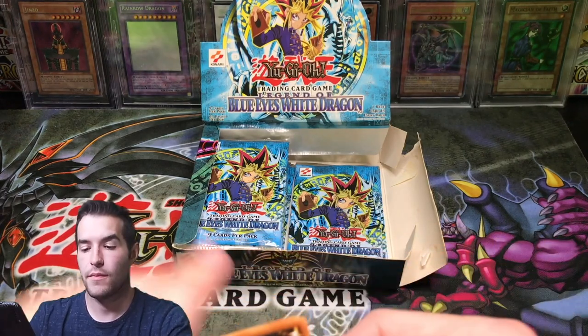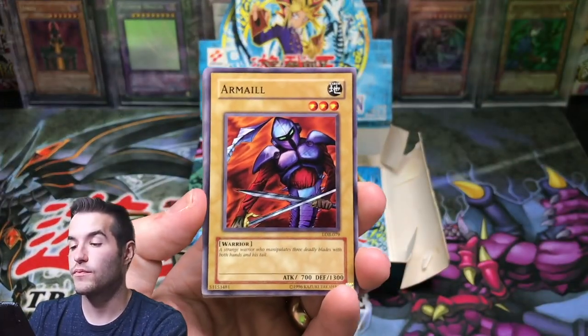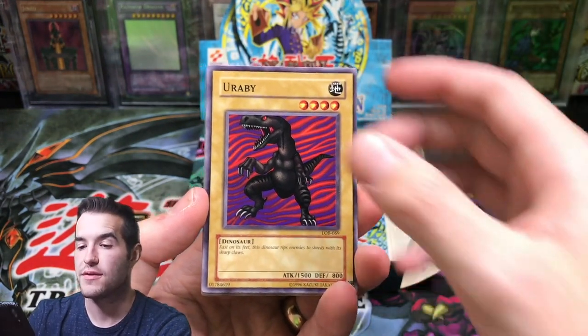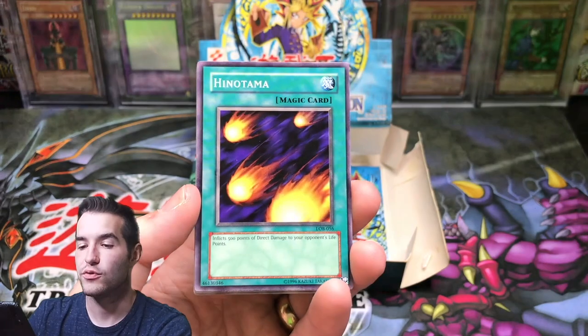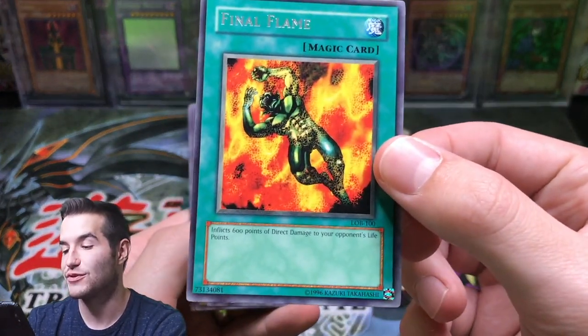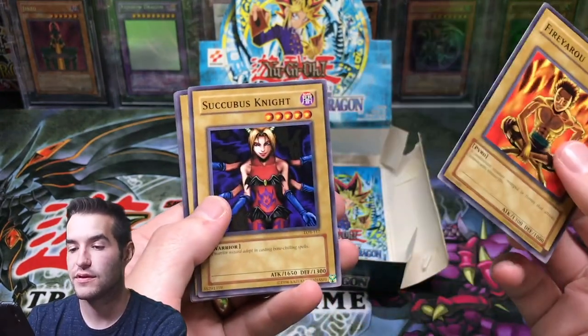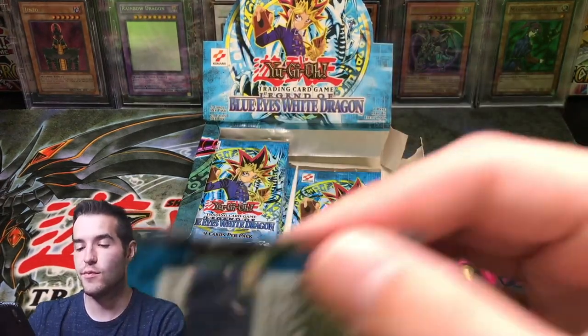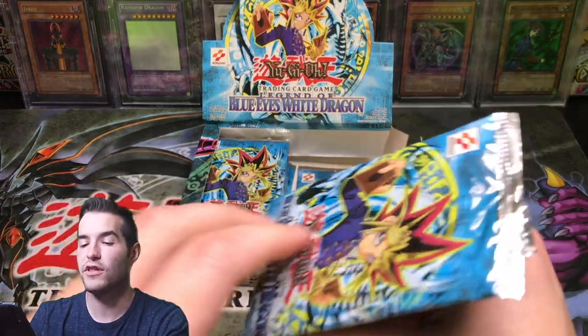A-okay, here we go. Armel, The 13th Grave, Yurabi, Hinotama, Final Flame - inflict 600 damage direct to your life points. Slecky Biz Knight, Enchanting Mermaid. Come on, we need some luck here. Hit the like button for luck - believe that we can pull an Ultra Rare Blue Eyes, we can do it.